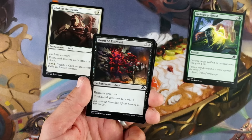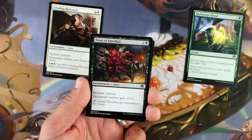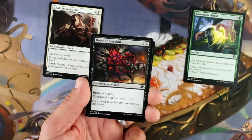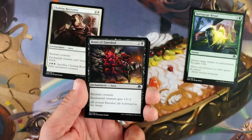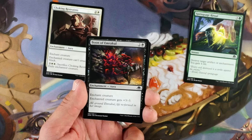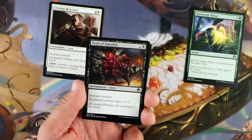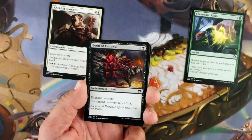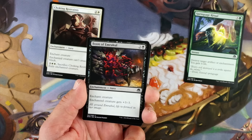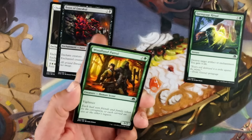Boon of Emrakul, two and a black, enchantment aura, enchant creature. Enchanted creature gets plus three, minus three. So if you have something with a big butt you can pump its power and lower its toughness. What it's usually used for is removal — basically sorcery speed removal. Three mana kills a lot of smaller things. There's a lot of four-toughness things in this set, which kind of sucks, but it's still pretty good and it's very spliceable. Not sure if it's over Choking Restraints.